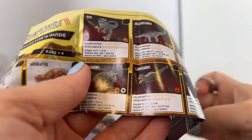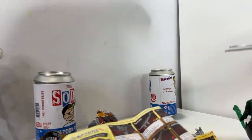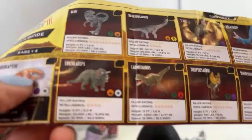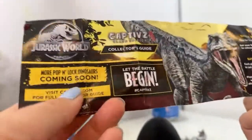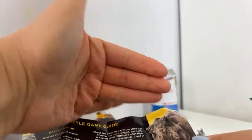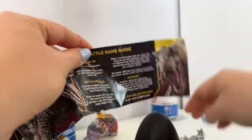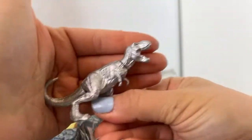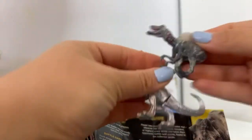Here are the other ones to collect — we've got Triceratops, Allosaurus, and the Ankylosaurus which is like Bumpy from Camp Cretaceous. It says more pop-and-lock dinosaurs are coming soon. Check out my Shorts to see the other Jurassic World Captives you can collect. There's a larger mega egg with a lenticular eye that follows you, and a three-pack with the opportunity to always get one ultra rare. We actually pulled our first ultra rare — the silver T-Rex!